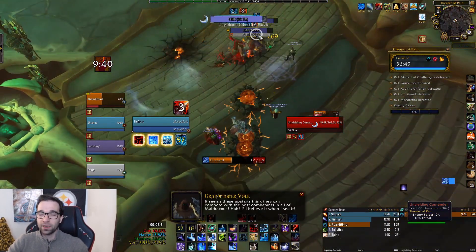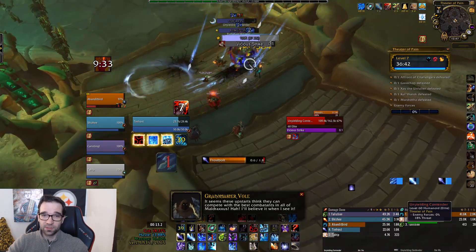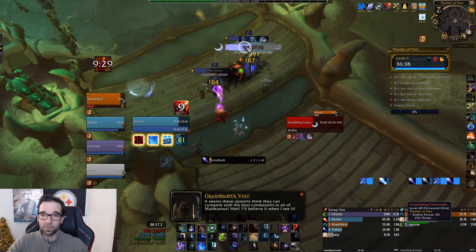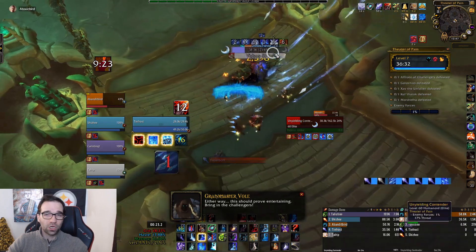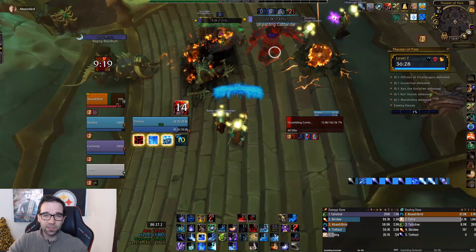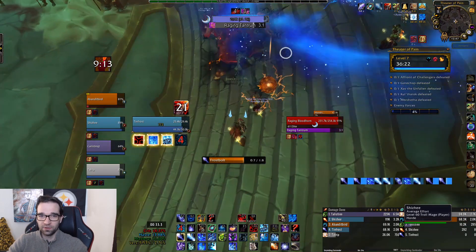Here we've got a Mythic Plus 7 Theater of Pain and I'm playing my Frost Mage in the second day of Mythic Plus being released in Shadowlands, so it's still some challenging content and we're still a little bit undergeared. There are three affixes this week: Fortified, so the trash packs are pretty strong; Bursting, which honestly hasn't been that strong this season — whenever you kill mobs you get a little DoT but it doesn't hit that hard; and Volcanic, so you just need to stutter-step out of the volcanoes that spawn under your feet.